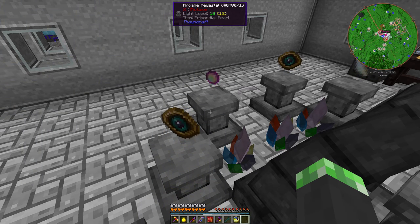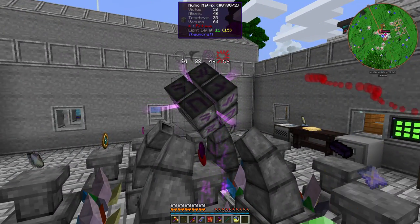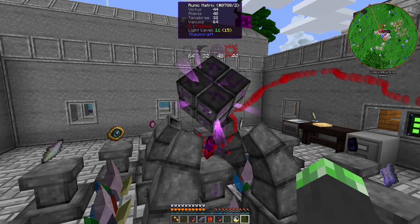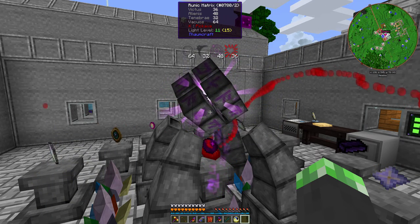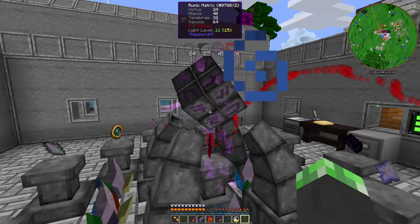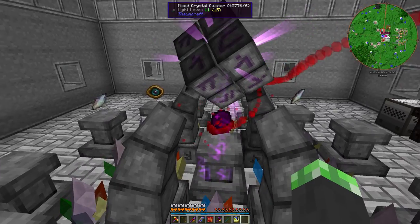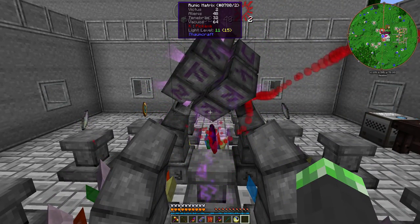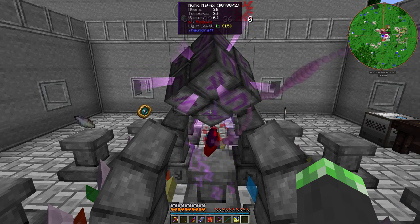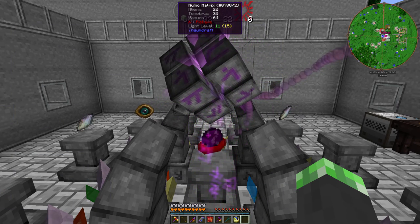So I did some melting of things and got everything I need. I needed like four stacks of eggs in order to get enough victus for the infusion. It actually makes sense why it needs victus — it's dealing with life essence, so the life essentia is needed for the Eldritch Blood Orb.